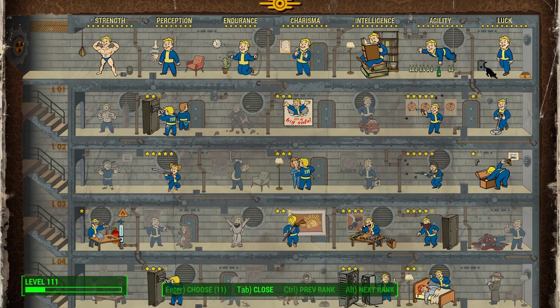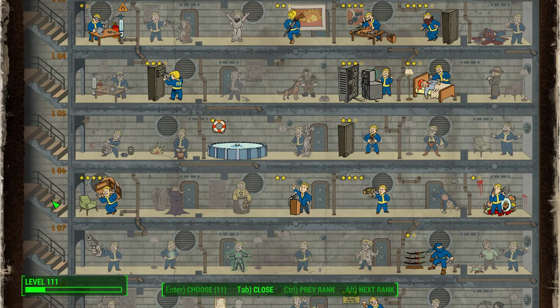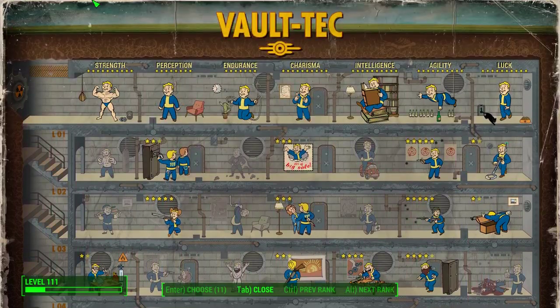Under Strength, if I were to pick one perk, it would be the Strong Back perk. The reason is that it not only adds to your carry weight, it allows you to move faster when over-encumbered at the cost of action points, and it also allows you to fast travel while you're over-encumbered, and that can be really handy, whether you're overloading yourself with junk to build up your settlement or mod your weapons.